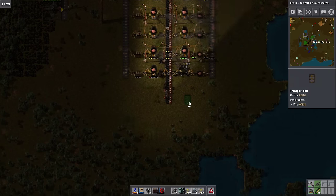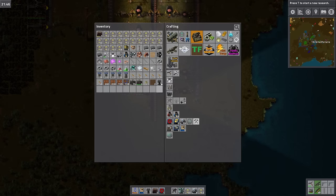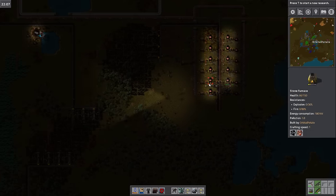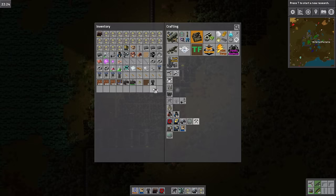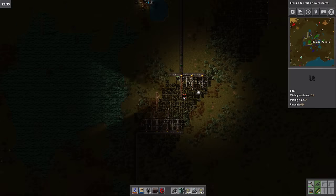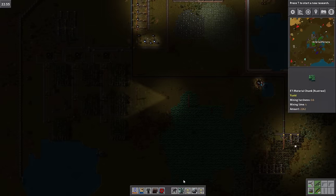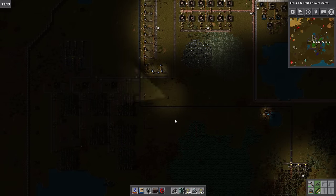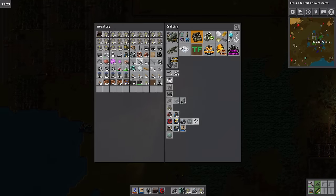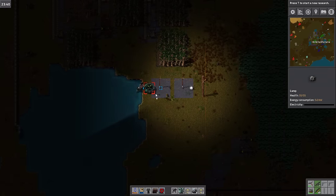There we go — sorted. We are missing one furnace, but I don't think we have the resources or a furnace on us, so that's a little bit annoying. Let's get some more lights down because we need them. Power consumption is just about reaching its maximum point — a little bit annoying, but hey ho. I was going to go and get some more stone, and we'll place down a couple of lamps along the way.